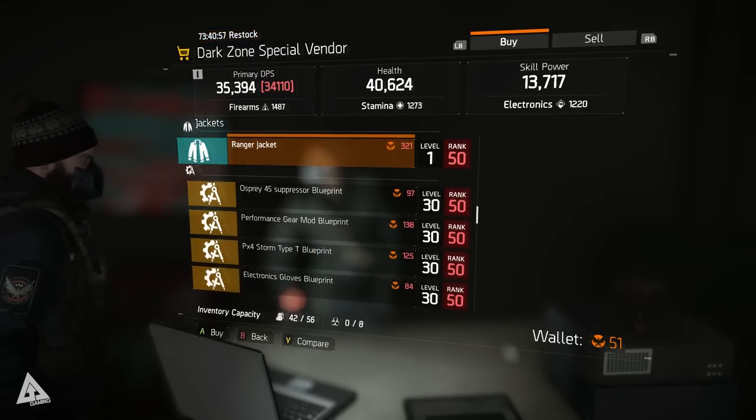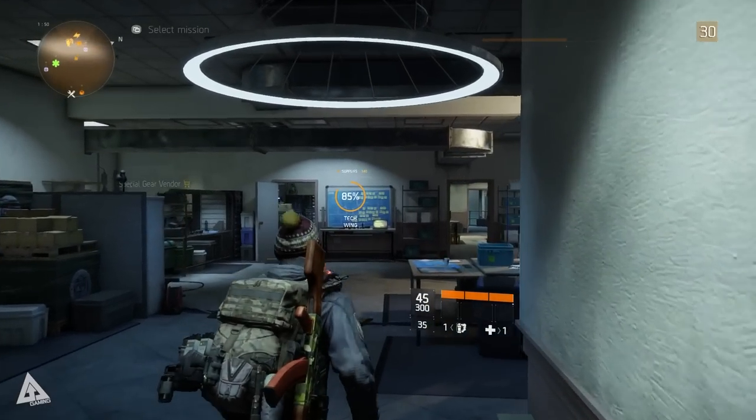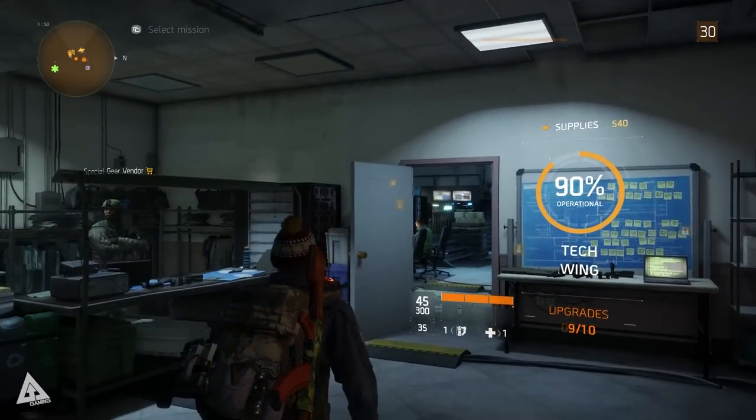If the dark zone isn't your thing, then once you reach end game you'll also find a special gear vendor at the top of the stairs in the tech wing. This guy doesn't sell the cosmetic stuff like the DZ vendor, but he still has items you can buy with Phoenix credits.